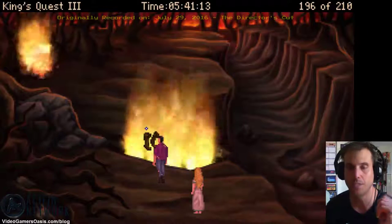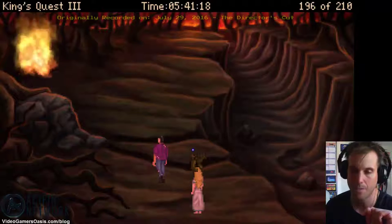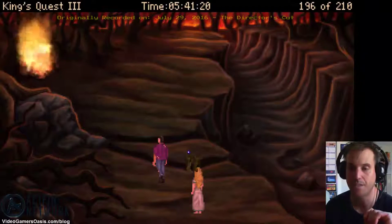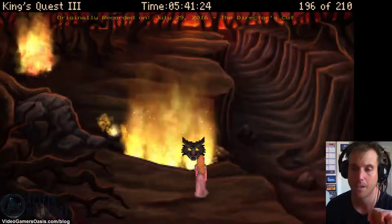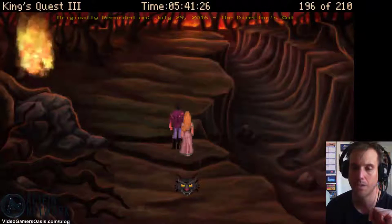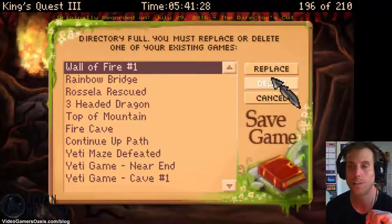According to the instructions we have to wait for the first — we have to get an entrance here that's safe. Get in there. Wait, don't go — okay, now it's safe. We'll just save this as Wall of Fire 1.